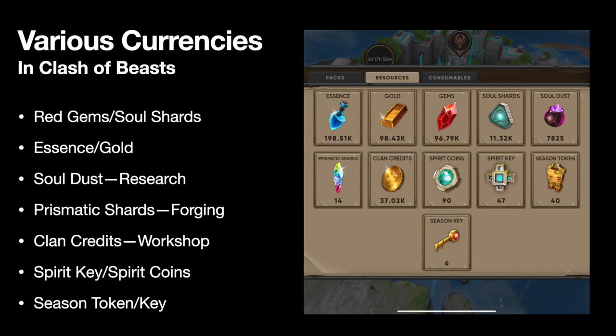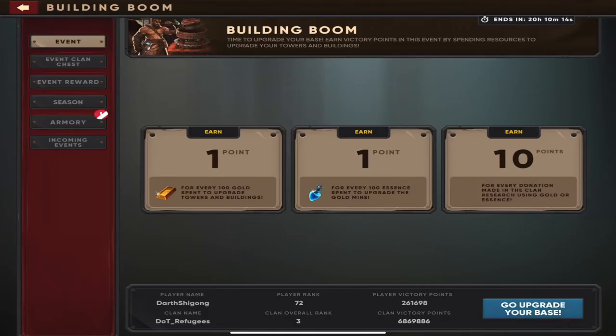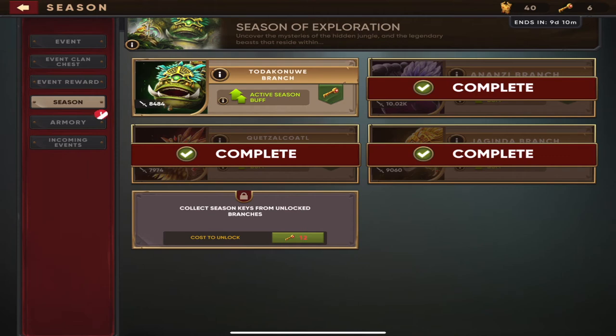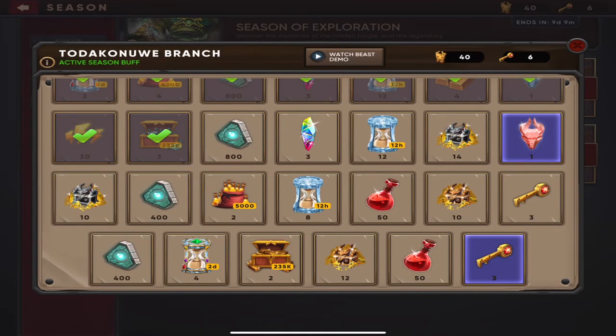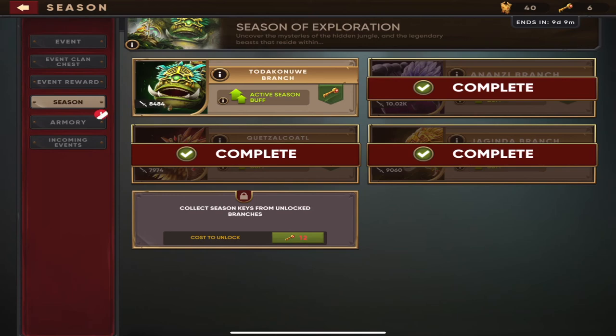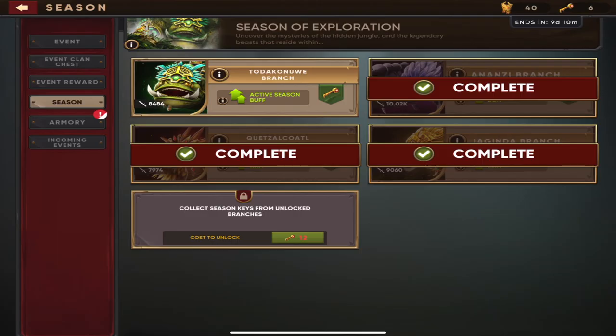The next currencies are season tokens and season keys. The season tokens look like little Raiders of the Lost Ark golden figures, and the season keys are little golden keys. You need both of these to unlock the seasonal beasts. The season tokens help you unlock legendaries, and you need the keys to unlock mythics. When you go to your events tab and hit season, you'll see rows of items each costing a certain amount of tokens — as you get tokens you unlock keys, and as you get keys you can unlock your mythics. You get these just from playing the game, doing raids and events.